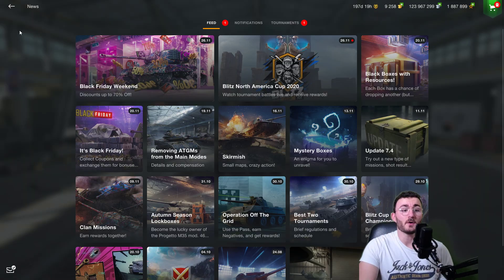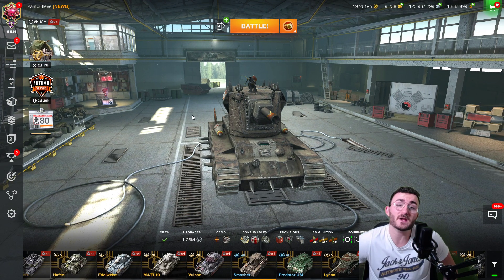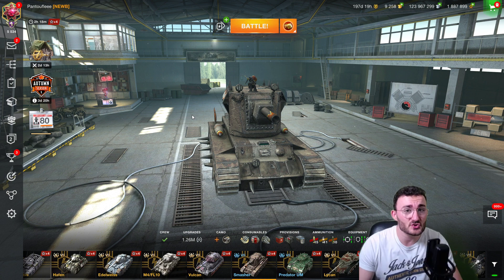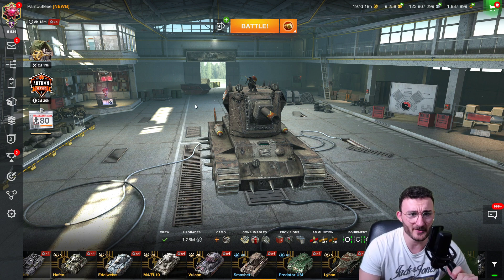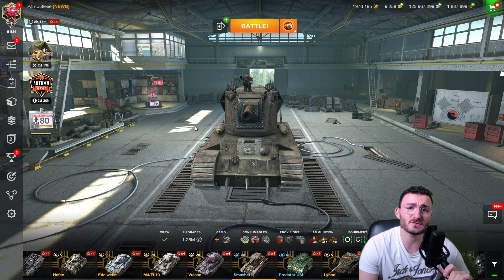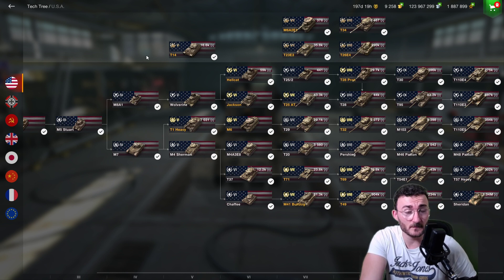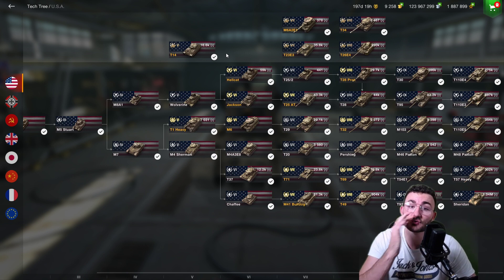So let me show you how it works. The purpose of this video is to tell you which tanks, or what you should do during those Black Friday offers if you have some spare gold or some spare credits. We're going to start off the video talking about the tech tree premiums that are actually worth it since they have a huge discount.